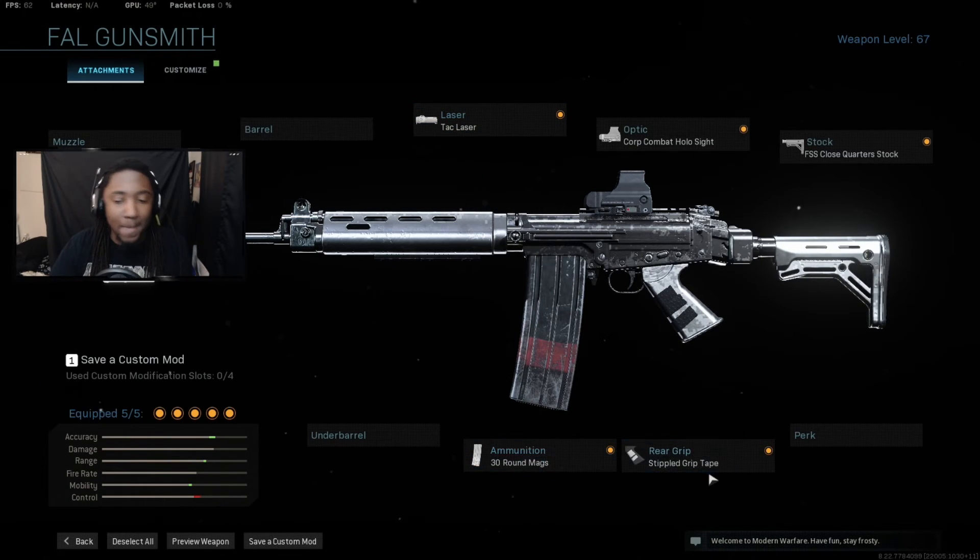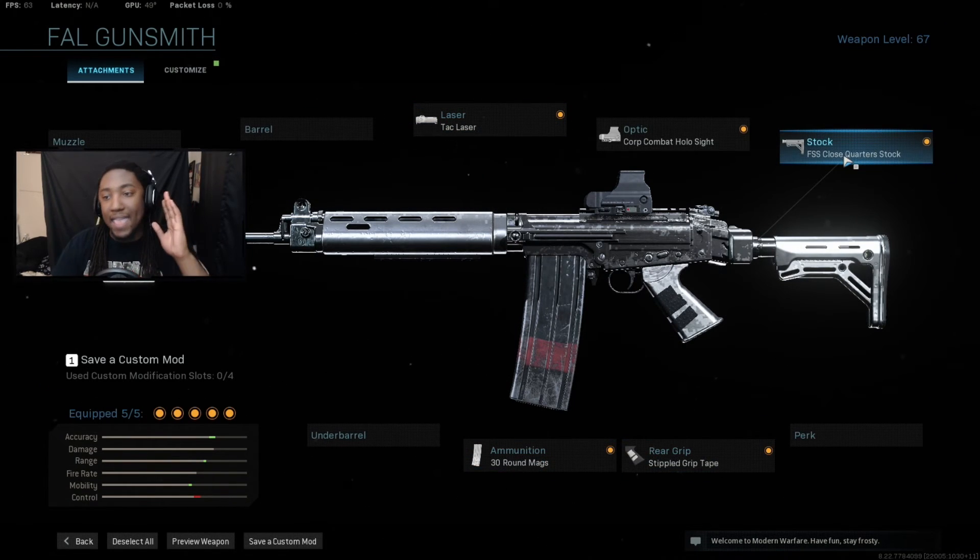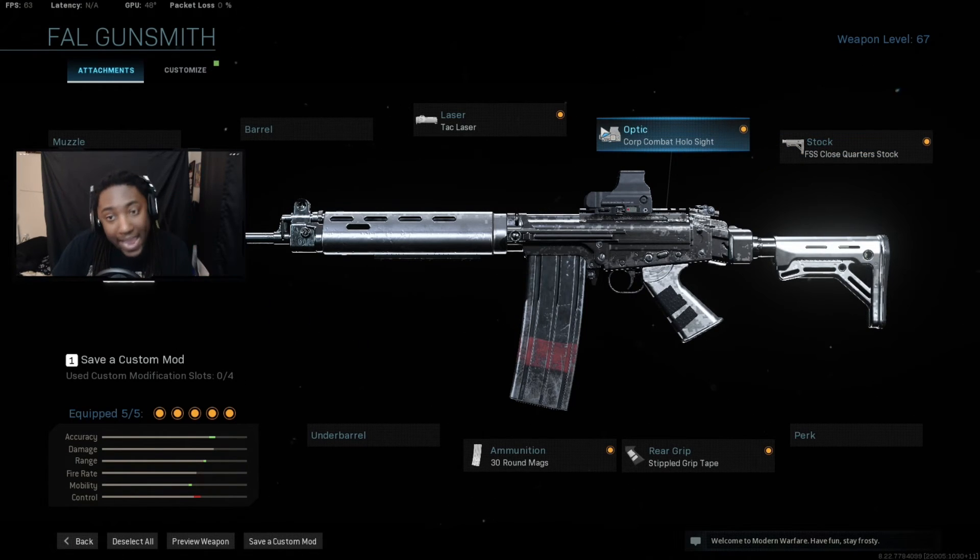You're going to run 30-round mags, stipple grip tape, and the FSS stock. Now you can run any optic that you want — any close-range optic.